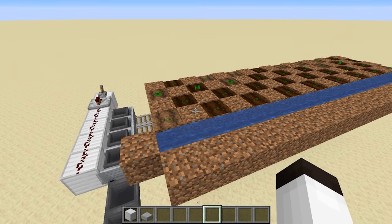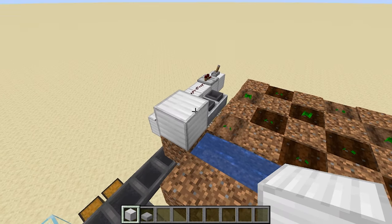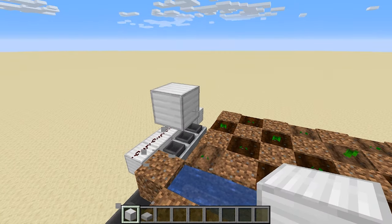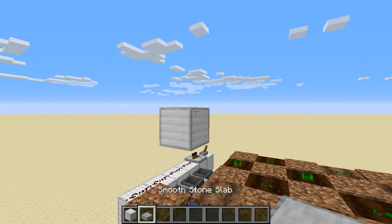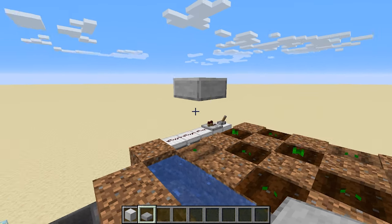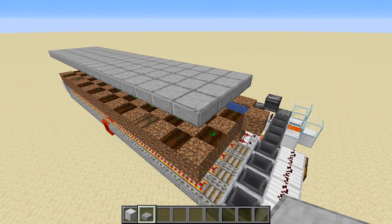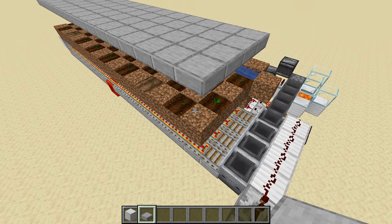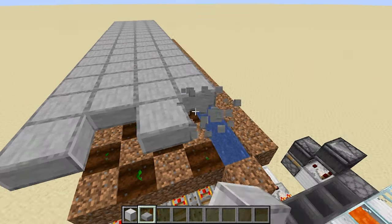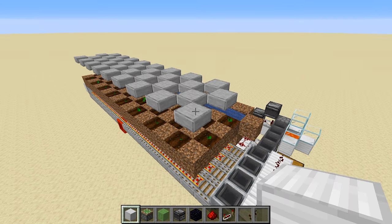Now we put slabs above the farm. Go up at least one block, place a placeholder block, and put a slab on the upper side. We cover up the entire area, then remove blocks in a checkerboard pattern — we don't want the flying machine to break where the seedlings are planted. The flying machine will push these slabs down to break the melons and pumpkins.